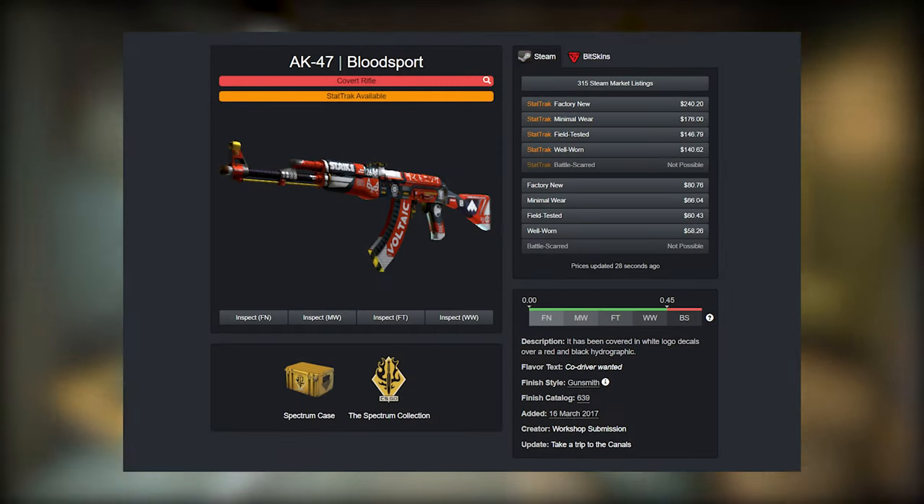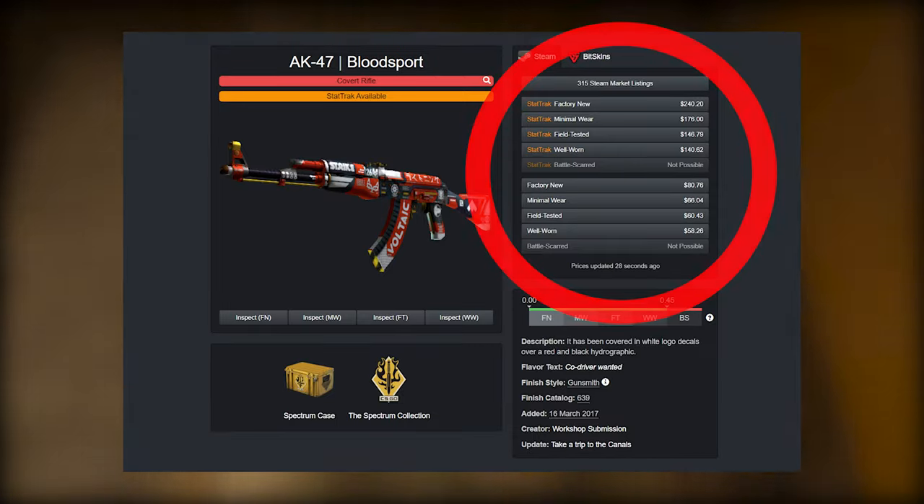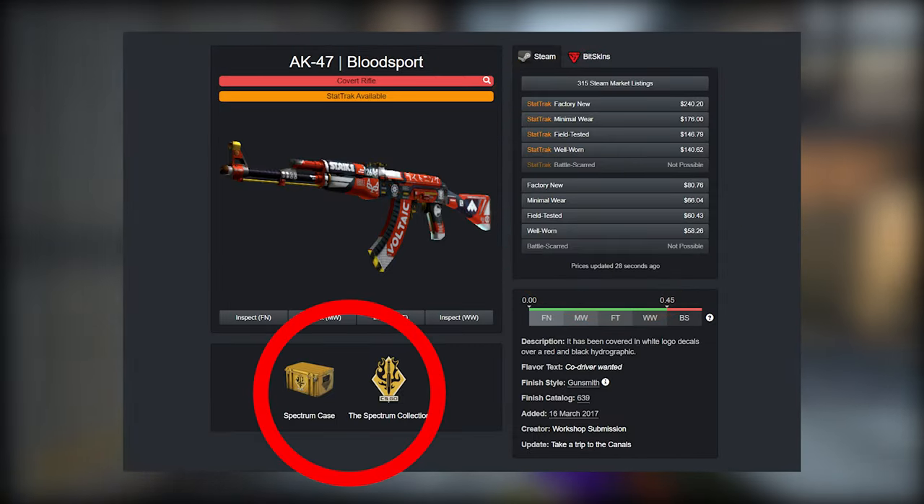Each skin also holds its own value in real life money, which is determined by its float and pattern, but also the collection it comes from and its rarity.